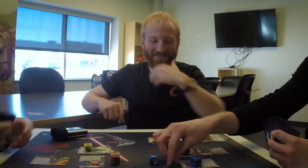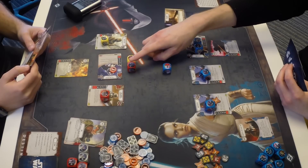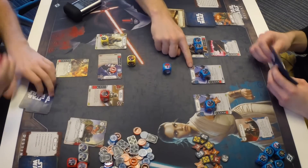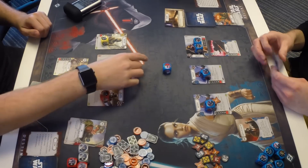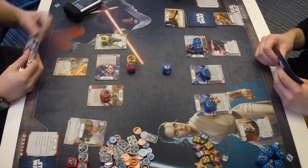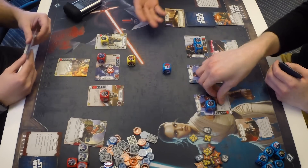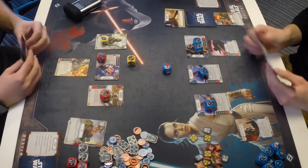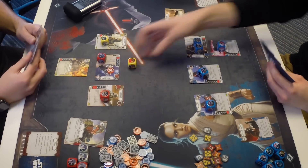Lucas responds — using the Night Sister's printed action: deal one damage to the Night Sister, removing her shield, to re-roll one of Zach's dice. Lucas re-rolls the Phasma die and rolls into two damage. Zach resolves two damage on the Night Sister, who now has taken significant damage. Lucas removes the Immobilize die to turn it to a blank. Night Sisters have not yet activated.